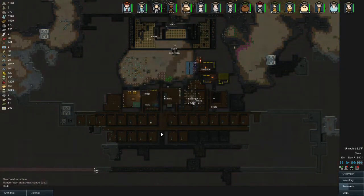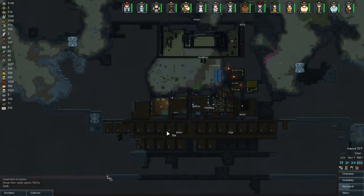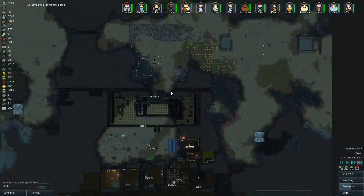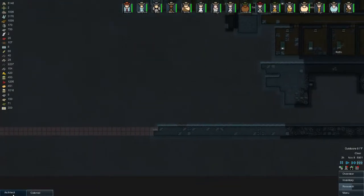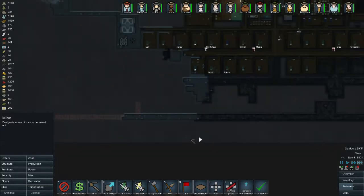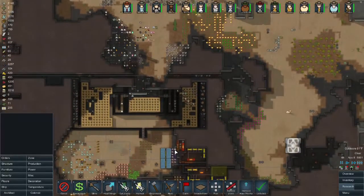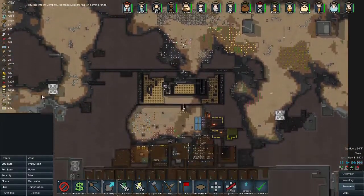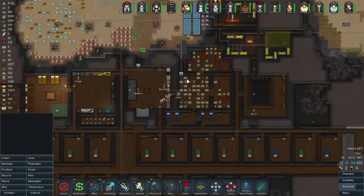We do have two people mining now which will speed up the process. The game restart kind of helped our save as well — we're not having those little pauses anymore. Full battery charge, which is good, guns are still on. How's our food? Got a thousand rice, 200 meals, and almost 300 mils. That's pretty good.